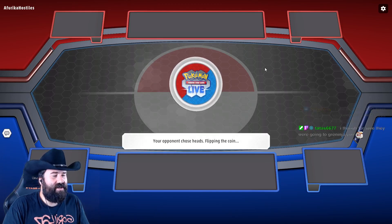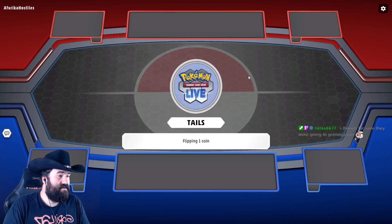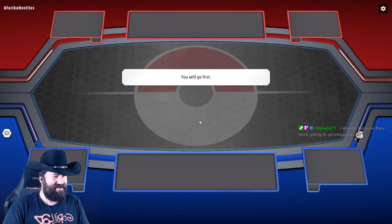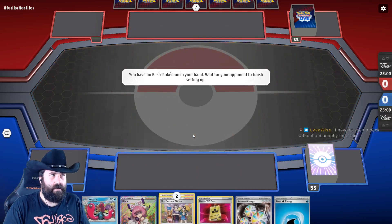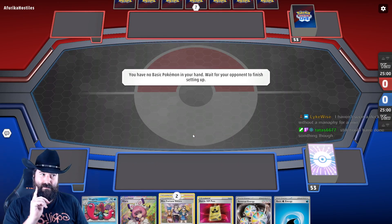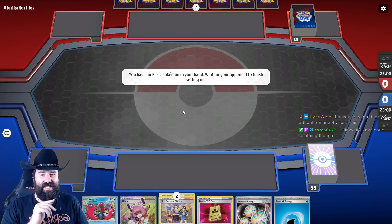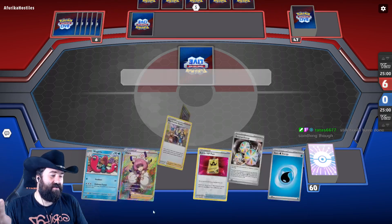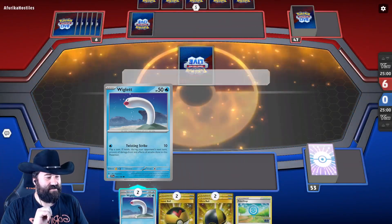Even the Greninja wouldn't have been able to take out the front Wigglet — they just got milled and got mad. Watching all of your cards get discarded into the bin — oh, sadness. Oh no, we mulliganed! Darn the luck. There are four basics in my deck — hey, look, there's two of them right there.